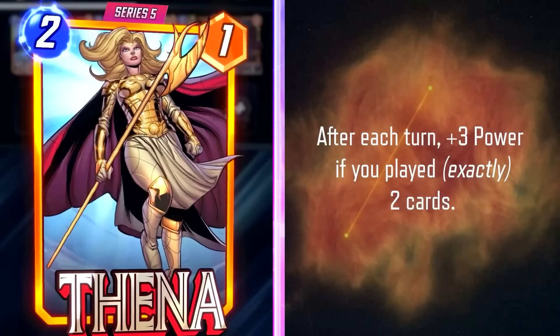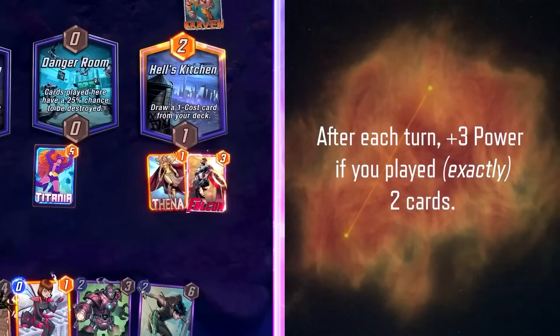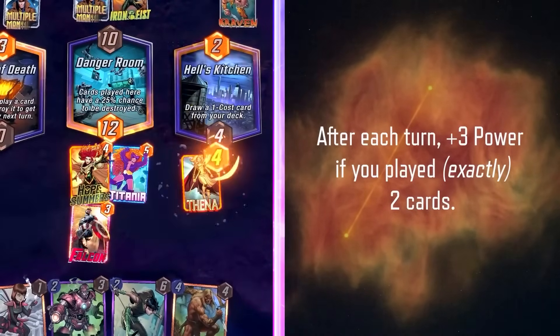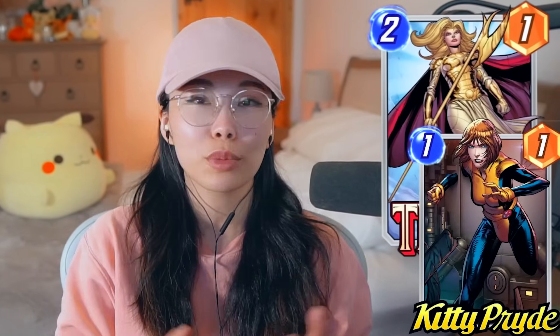Thena looks like a fun card, but she seems a bit restrictive. If you want her to grow to her max potential, you have to draw her early on, ideally by turn 3. Even if you play her on turn 5 and proc her ability that turn and then again on turn 6, she's already a 2-7, which is honestly a great stat line. She does count herself as one of the cards played, so if you play Thena and Kitty Pride on turn 3, she will grow in power.